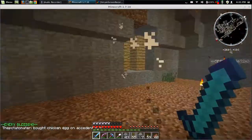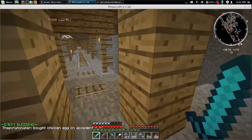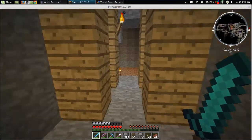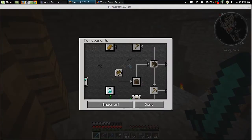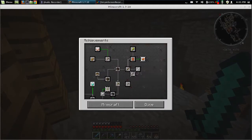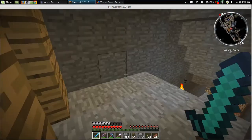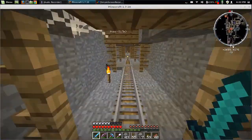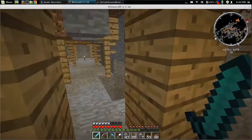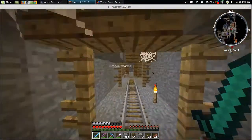I actually need to get a good sword going because I need the Overkill achievement. I got the Sniper Duel achievement — I killed a skeleton with an arrow from more than 50 meters — but I need Overkill now. That is to deal eight hearts or more of damage in one strike, for which I'm going to need at least a Sharpness 5 sword.